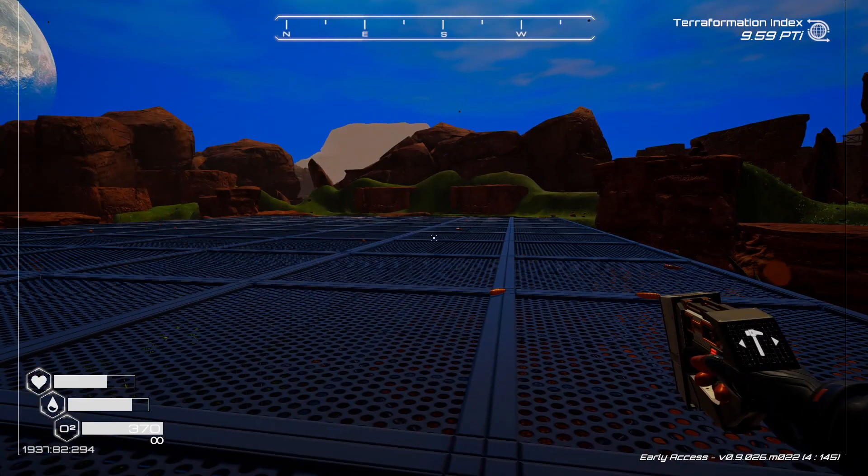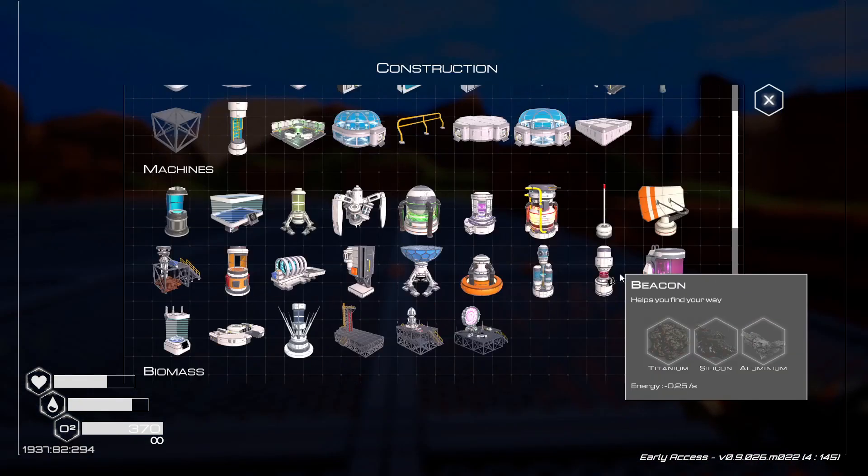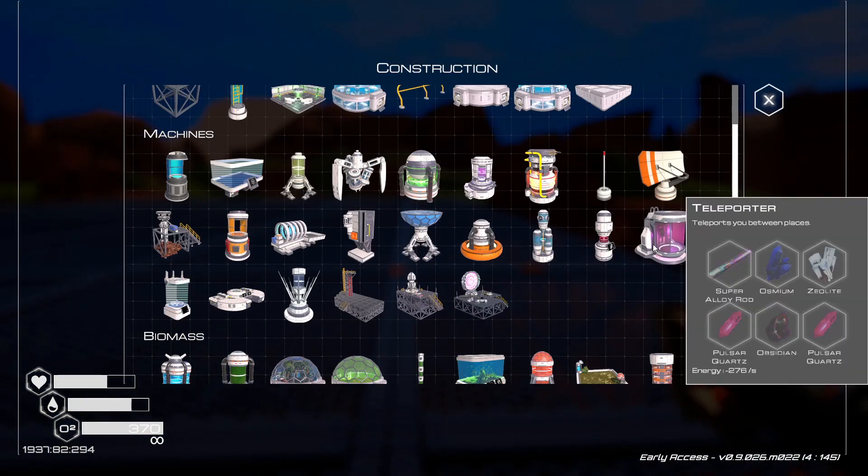I need to grab supplies — namely a teleporter. They've added obsidian to the teleporter recipe, not a big deal since I have plenty. Did they retexture the pulsar quartz? It kind of looks different.